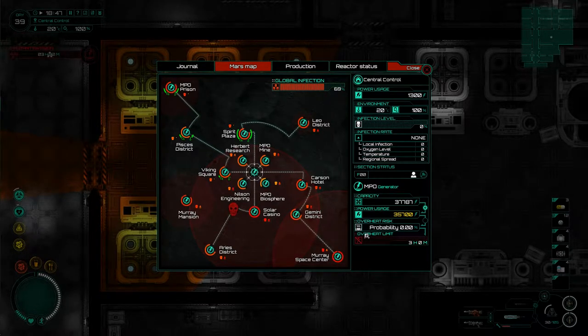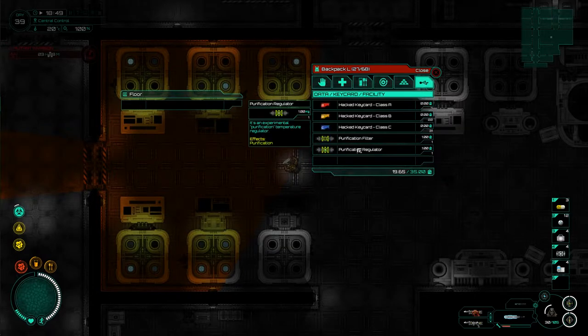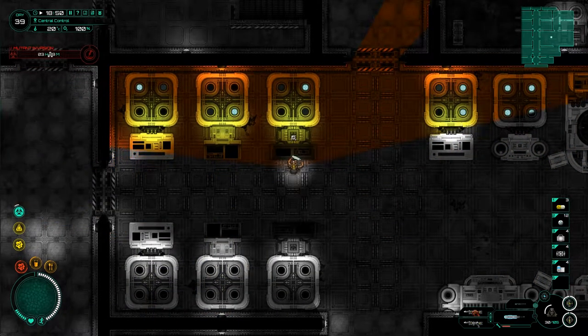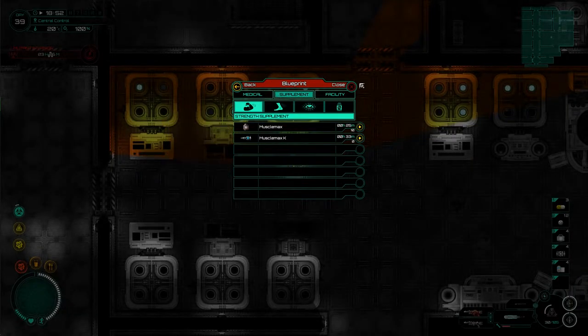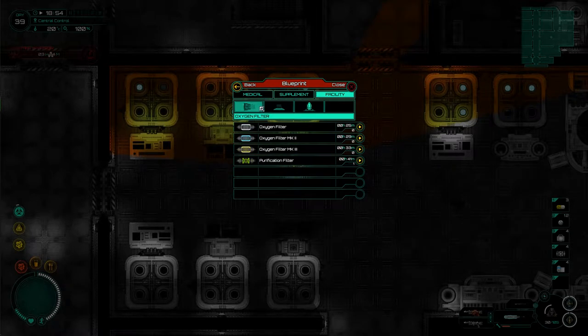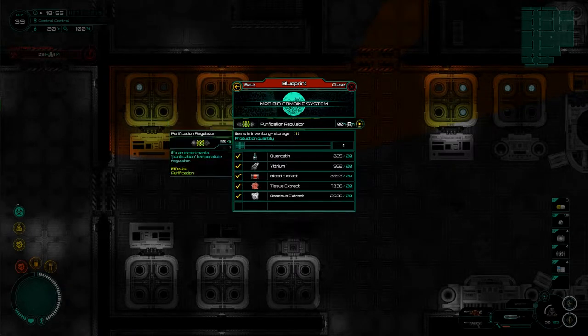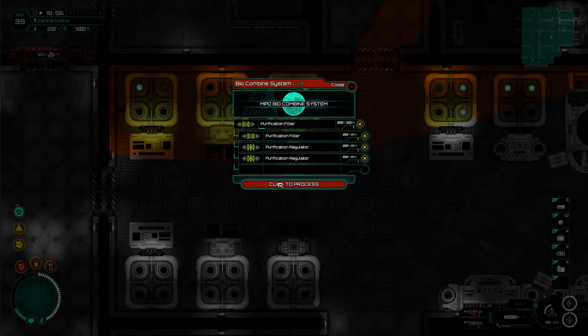Yeah there's this whole knock-on effect that we have to deal with here, but one thing I am noticing is we are starting to run out of a little bit of power. I only have two purification filters so I need to make at least another two of each. That whole moving-when-you-press-things bug is still hitting me hard, but that's okay. Let's make a couple of filters and then a couple of the regulators, and that should kick us well for today's major goals.